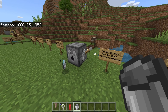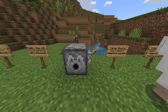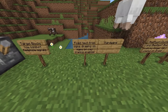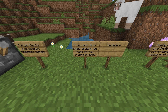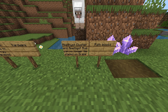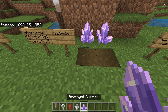Target blocks now conduct redstone signals. Fixed text from signs drawing on maps on ray tracing enabled hardware. Amethyst clusters and amethyst buds can no longer be placed on grass path blocks — you can't put it on top, but you can still place it on the side.